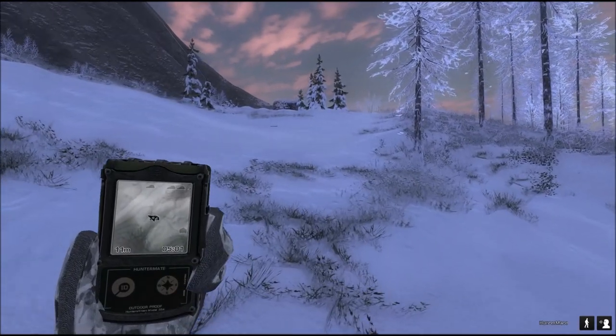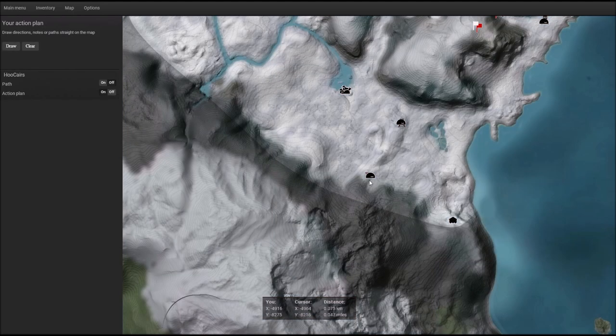I want to show you quickly where I am on the map. This is my tent. I will walk up to this hill — there's always a lot of moose here or bison. And if there isn't any, I can fast travel to this tent and then observe this area, which is also good for moose.